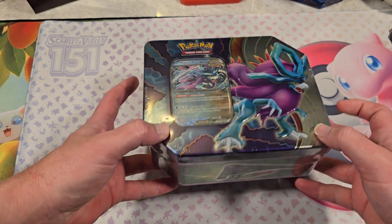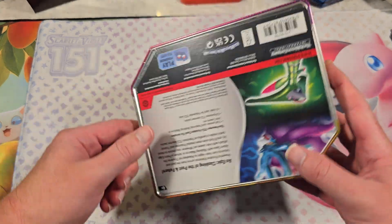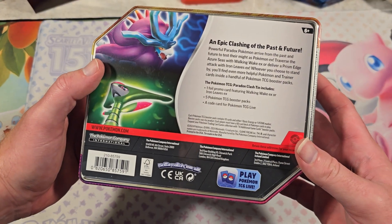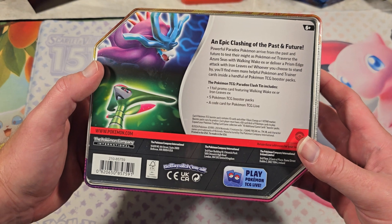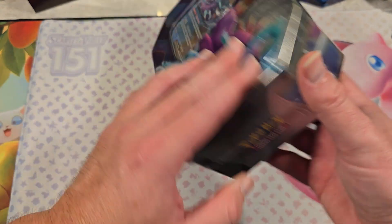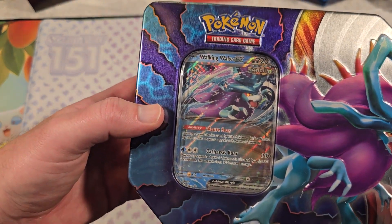Class 10s are kind of a little bit smaller size. They have a guaranteed promo — you always see the promo. Nice little 10. Switch it to the back: five booster packs, a code to the TCG Live, and the foil — either a Walking Wake EX or an Iron Leaves. And we have a Walking Wake EX.